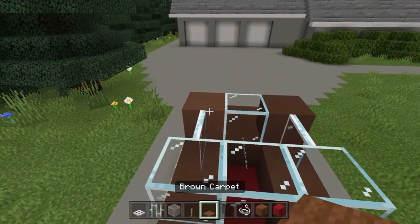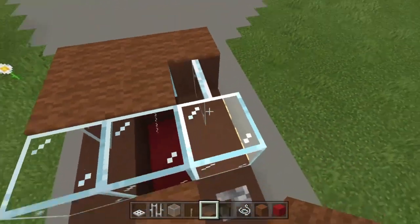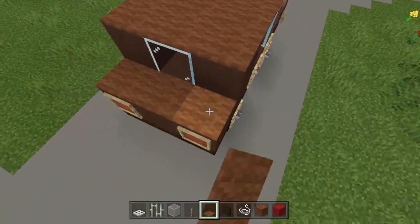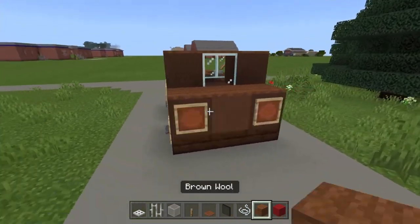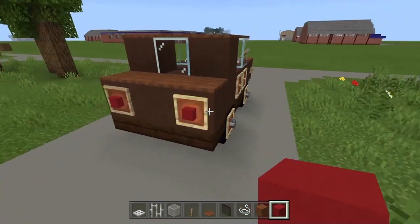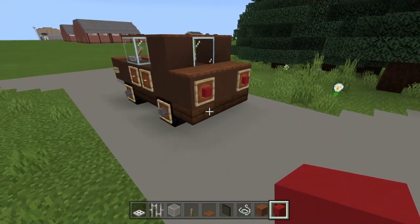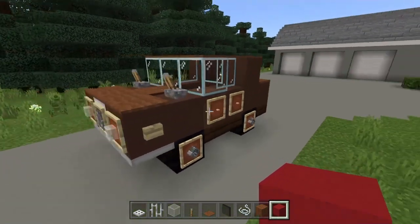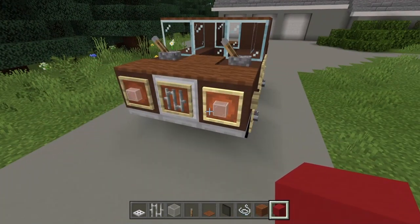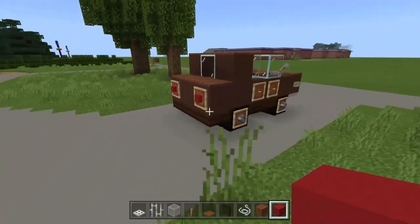Take brown carpet and place in a T-shape on the front bumper. Then stick a string in line with the glass block for both sides, and take brown carpet across all nine blocks in total. You can also stick three on the back bumper. Around the back, take red concrete for the brake lights — or you can use red stained glass, anything red will look great in the item frame.